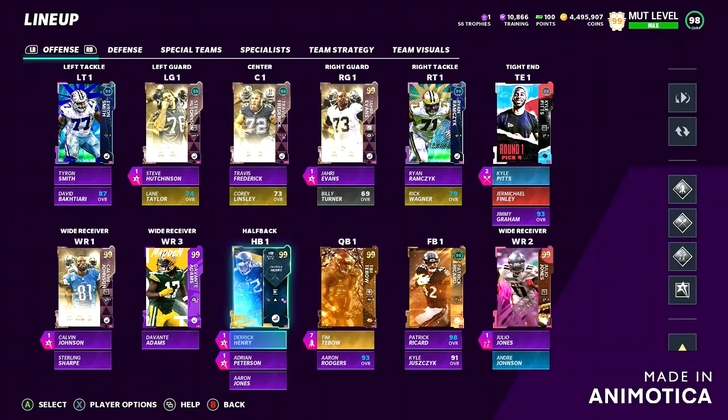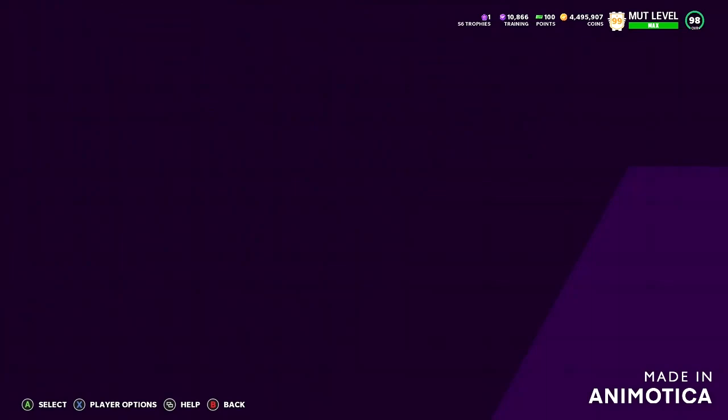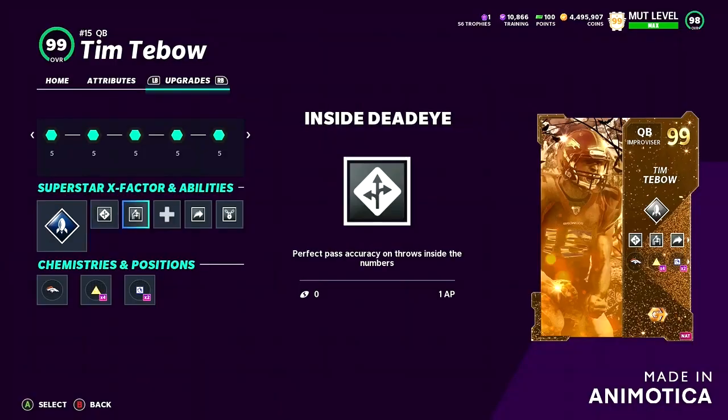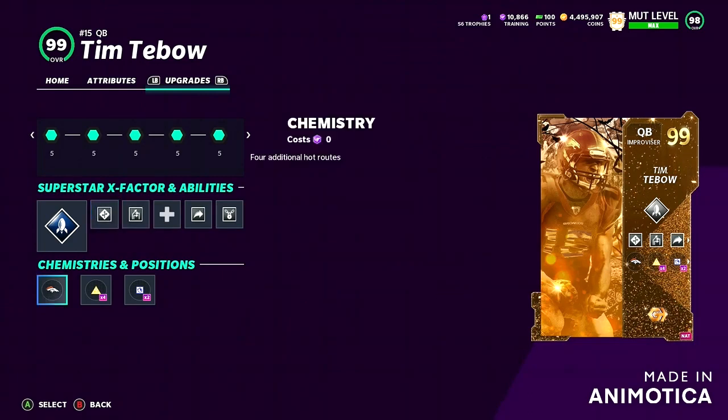What is going on guys? My name is Deadly. Welcome back to a brand new Madden 21 Ultimate Team video. In today's video, we got ourselves Golden Ticket Tim Tebow. We're going to do a lot of gameplay, basically give you my stats like we have been doing for Zach Wilson and Trey Lance. I'm going to do some gameplay with Tebow — this is basically the most requested over on Twitter.